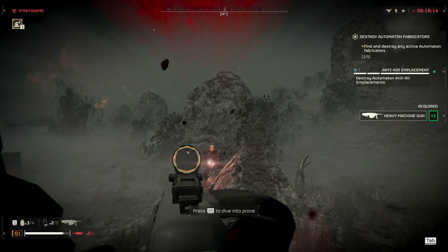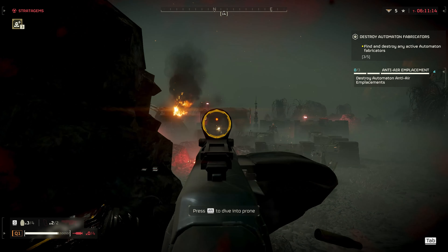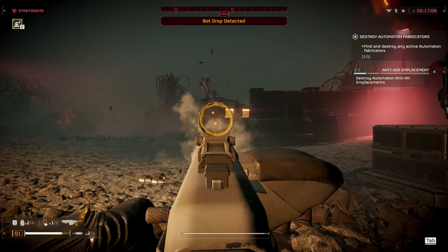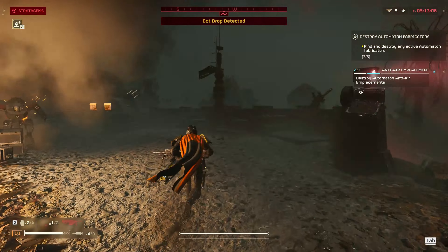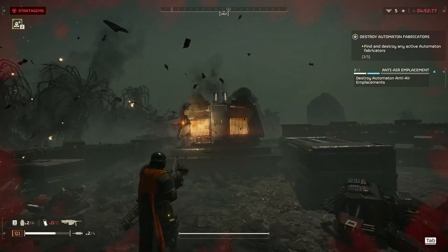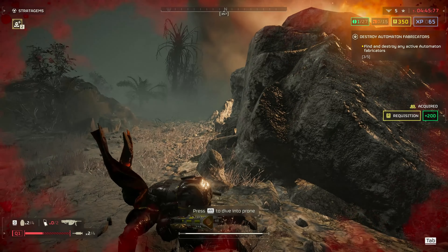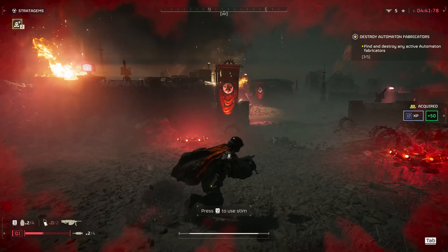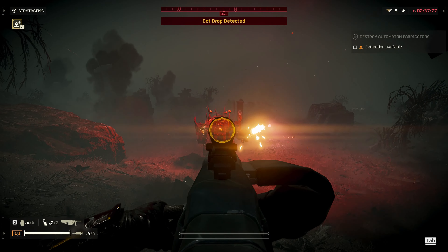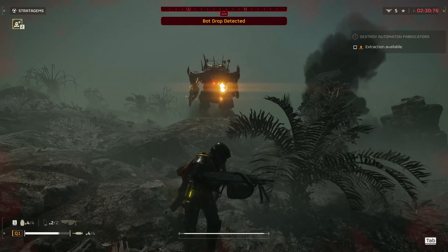It takes enemies down pretty fast, but that sway is killer. The recoil seems a lot more manageable in first person, which is unfortunate because third person is almost totally unusable. Hip firing might be the only real way to control it in third person, and even then it's still tricky. Let's see if it can burn through a hulk's armor — looks like you still need precision shots on the head at the very least.